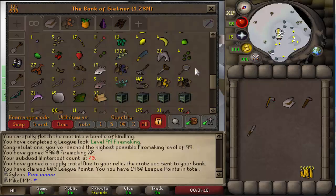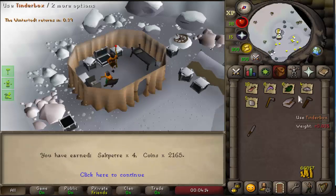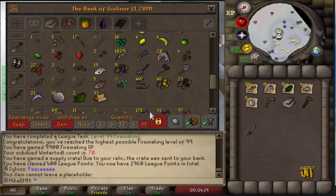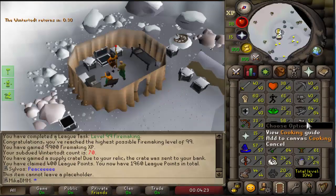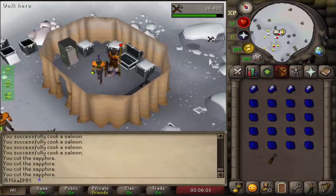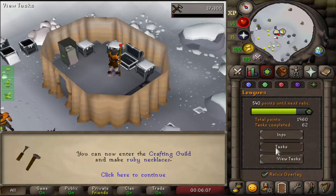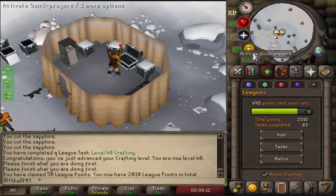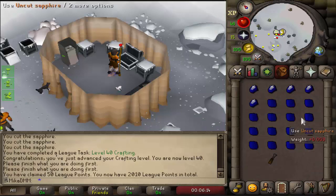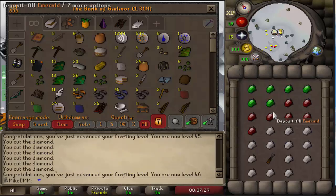We also got supply crates left, so let's see what we get. 66k — that will be enough feathers right there. I'm going to cook all the raw food I got first, in hopes of getting to 60 Cooking. Crafting is first — 40 Crafting, and that means we can get around 50 points. I'll cut all the gems just to get a higher Crafting level — why not? 46 Crafting from literally cutting all the gems. Very nice.